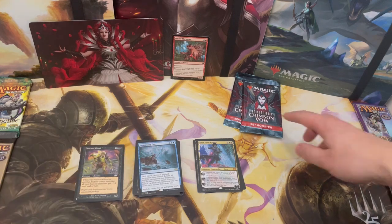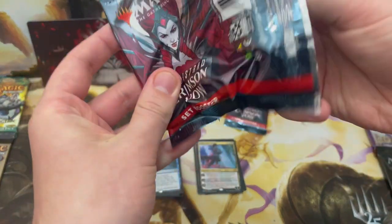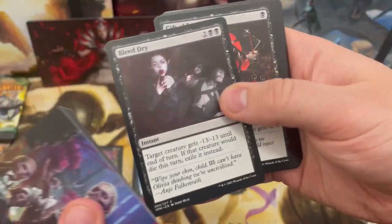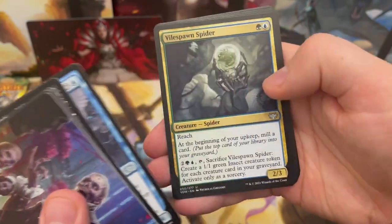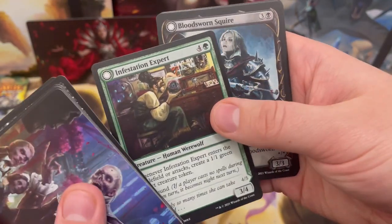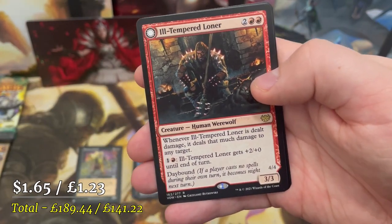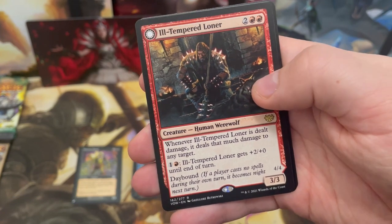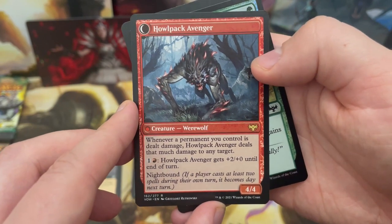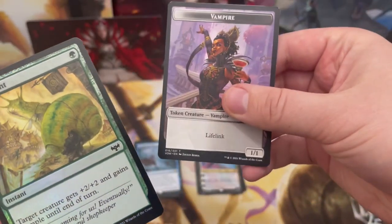Final two packs. Usually I mix and throw them around so they're in random order — I didn't do it for this one, so are the best packs at the back of the box? Ill-Tempered Loner — a human werewolf that can go day bound to night bound — becoming Howl Pack Avenger, a 4/4. And no more list cards.